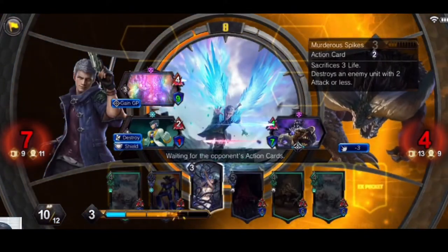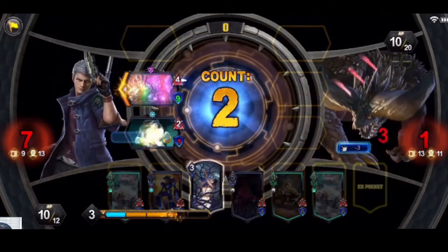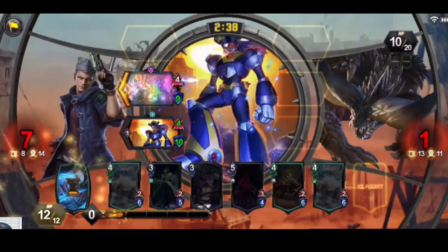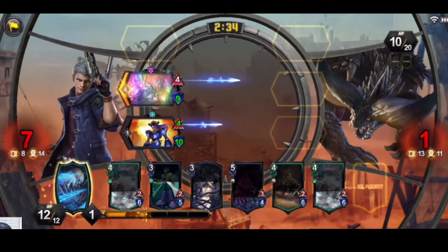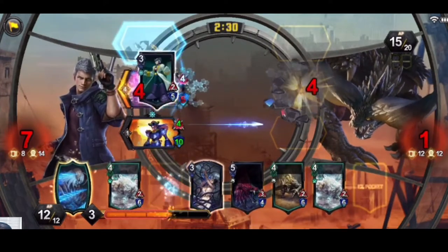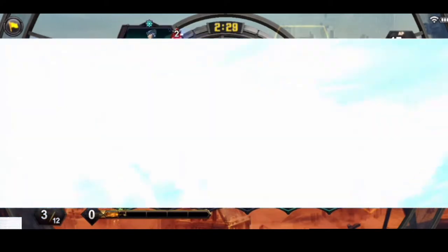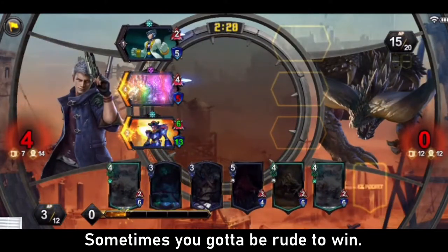Last second blocks can also be exploited. If you have a strong feeling an opponent is attempting to make a last second block, you may be able to stagger their timing. Here is an instance where entering a hero art animation at the last moment creates a situation where the opponent will have a very tiny window to drop a blocker. It can also be a form of BM — bad manners.